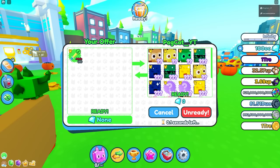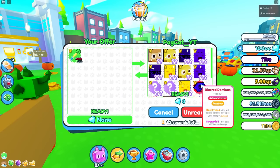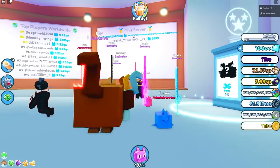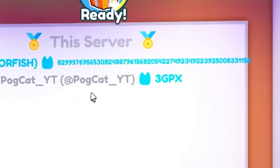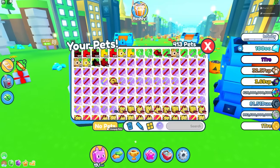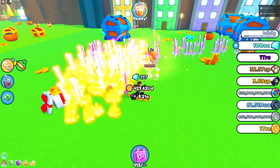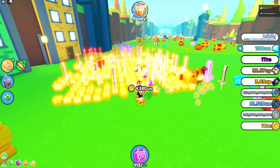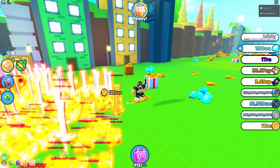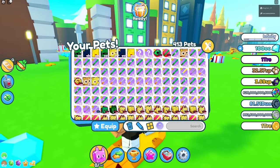Let's trade again — maybe the previous attempt was just bugged. There we go, I got all those pets now. Look at my stats — no way, look at that! Okay, now if I equip all my pets and use them on this chest, the coins are nonstop — 12 duo! I'll unequip these, but keep in mind I deleted another 200 pets before this.